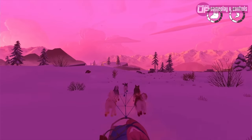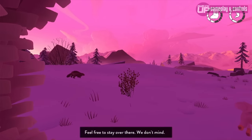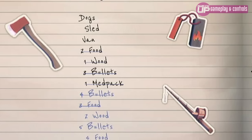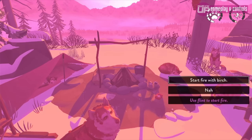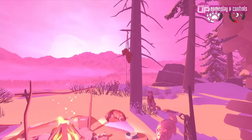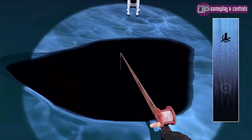Thankfully, due to its roguelite nature, there are some permanent upgrades as you explore the wilderness. One of the earliest is the flint and steel, which enables you to make fires whenever you want. This is useful because it means you don't have to use the finite collected birch bark to light fires and no longer have to worry about getting cold. The same applies to the axe, fishing rod, and animal trap, all of which gradually make it easier each time you go on a run.